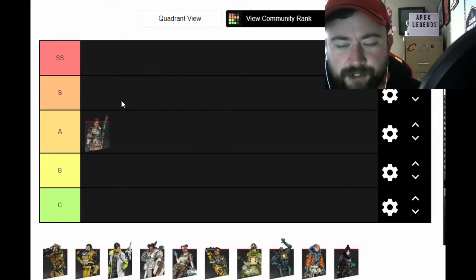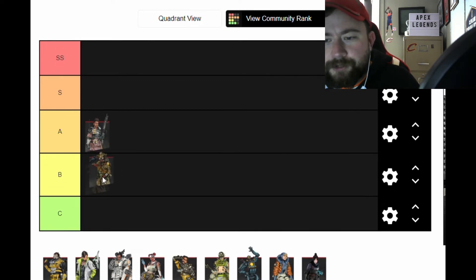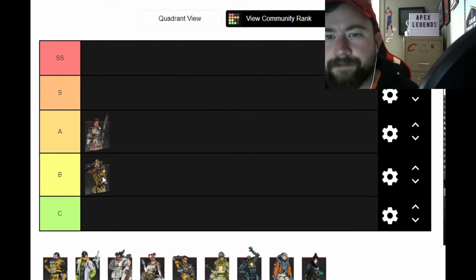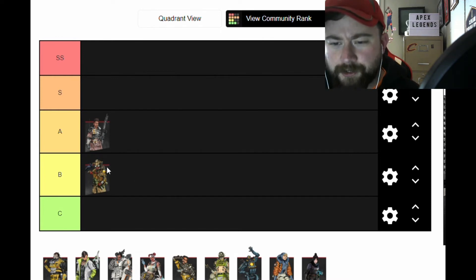Bloodhound is very fun to use and his ultimate is awesome, but I think he could use a little buff. The passive needs to be adjusted — they did fix the bug where it wasn't showing the seconds on his tracking, but the tactical could use a buff too. I don't like that it notifies everybody when someone gets scanned. The ultimate I think is pretty decent though.